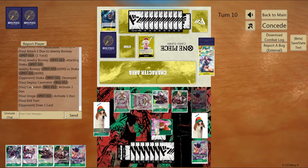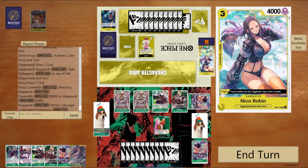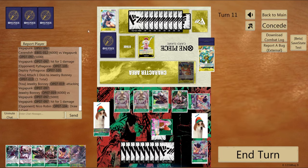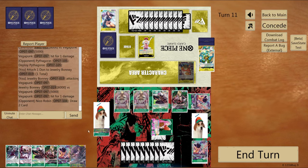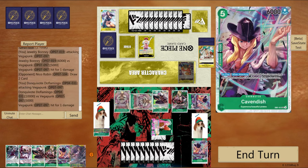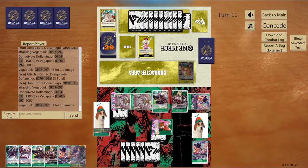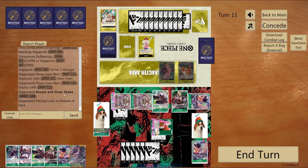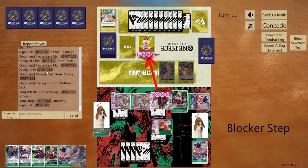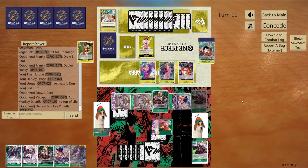He adds a card to his life and swings 10K to me — I'm probably going to take it because I'm not worried about dying with all the life I have. I have less life than him so I can go for his Atlas. I swing 6K into the Shaka and he lets it go. He adds a card to his life and passes turn. I swing 6K with Cavendish — he gets a Pythagoras trigger. I swing 6K again with my leader and he uses the Nico Robin effect to draw two cards. I swing 10K and he doesn't get a trigger. I swing 13K to use up my Dawn — he takes it and gets a Lilith searcher trigger, grabbing a Shaka from the search.